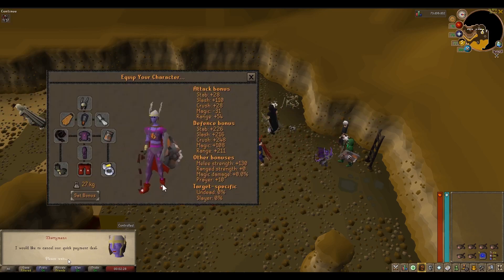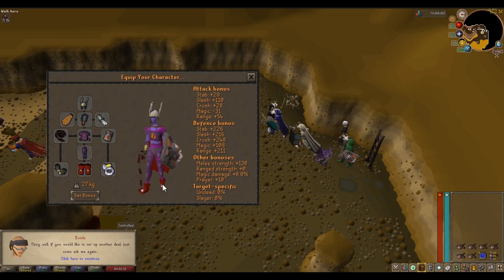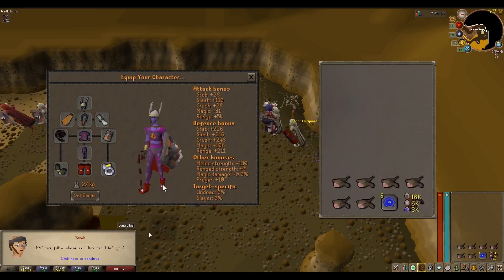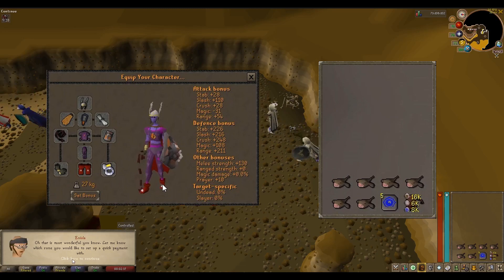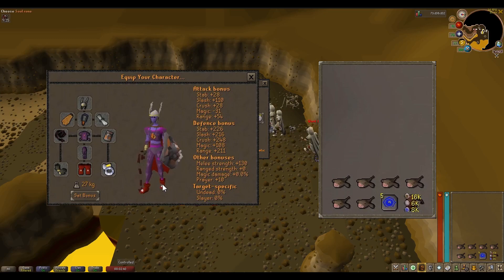For gear, I've gone for some defensive gear for magic and ranged because you can get attacked by mobs in there. For the inventory I've got a little food, a teleport home, and a rune pouch to teleport to Ourania. It doesn't really matter about the inventory as long as you have 14 spaces free.